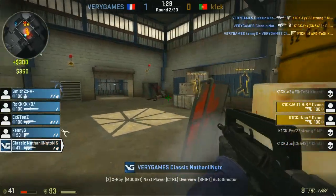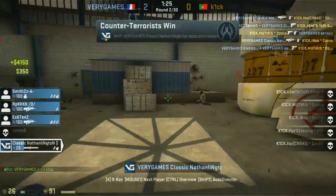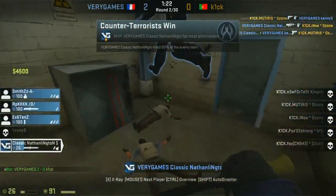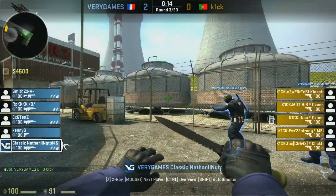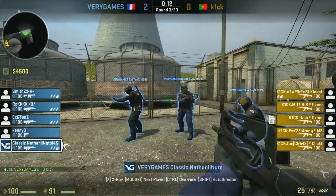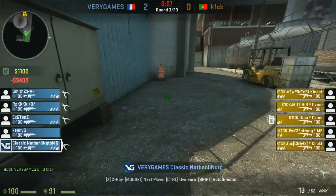It looks like they're going to push towards the outside. MPK has been able to pick up two with the Famas — make that three, and the final frag comes in with a huge play. That's going to be four frags in the round for MPK, picking it up with the Famas. They tried to hit the upper bombsite but got completely shut down.